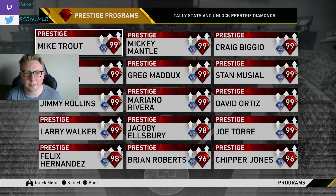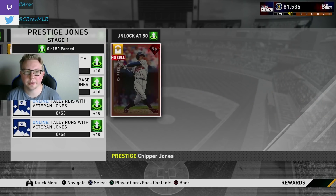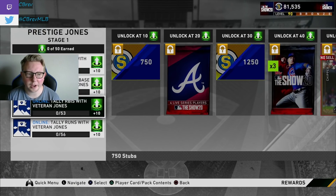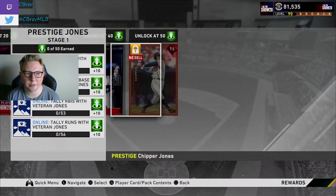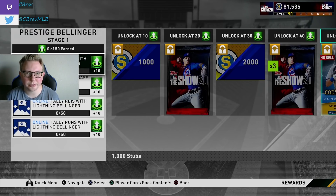My top five with all things considered — not in any particular order. First is Veteran Chipper Jones: you can double-dip with him in the Veteran category, and he has a very easy prestige program — only 79 hits required, not a lot of RBIs or runs. He's a possible in-game bench bat with 117 power versus lefties. His shortstop secondary gets up to silver defense, and he gets better at third base as a prestige. Expensive right now but a really solid candidate.